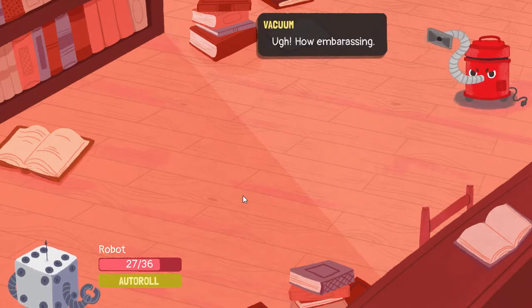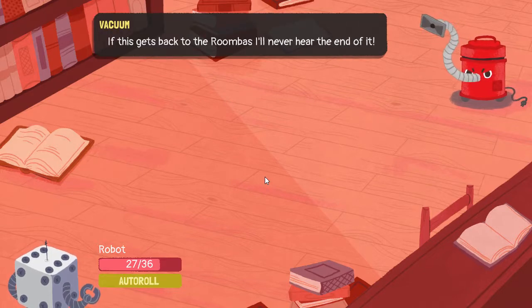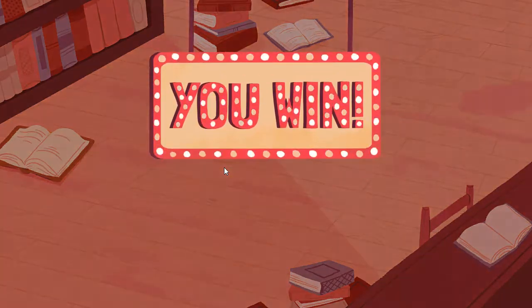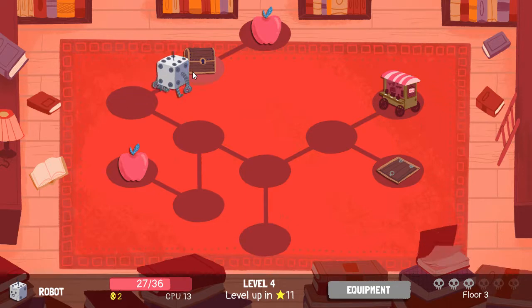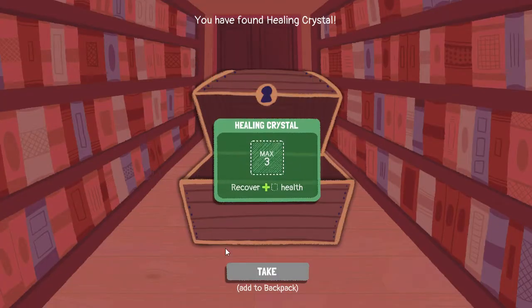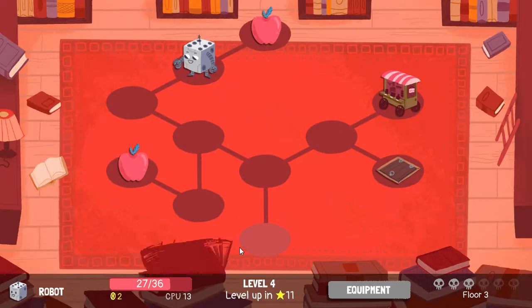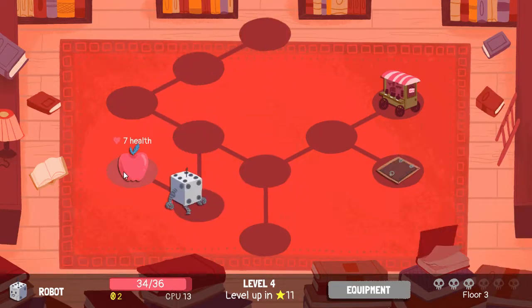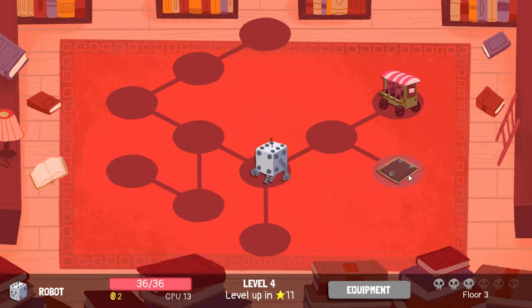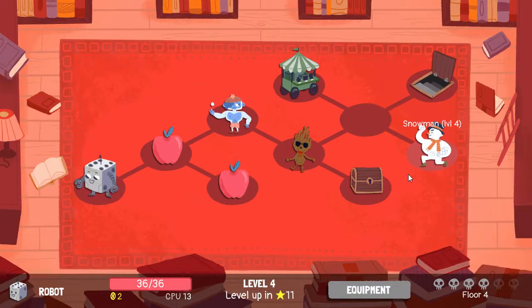Ultima weapon — ugh, how embarrassing. If this gets back to the Roombas I'll never hear the end of it. Healing crystal — I'll take it but I'm not sure I'll use it. There's really no reason not to take it though. Fourth floor, let's go — who do we got?